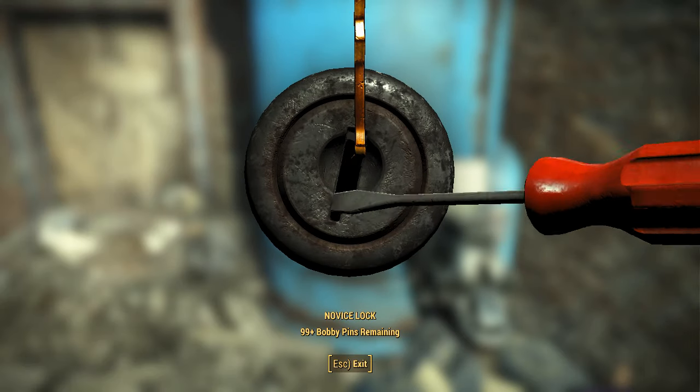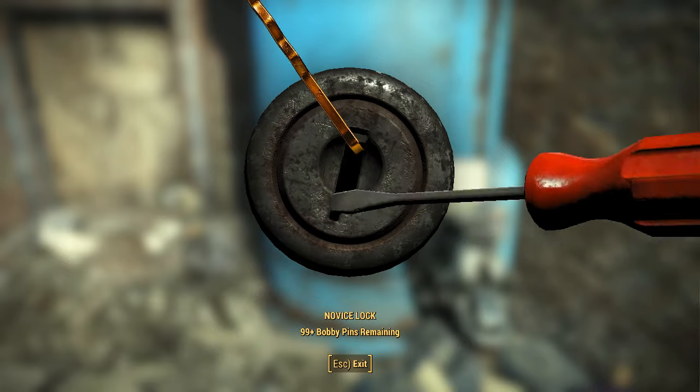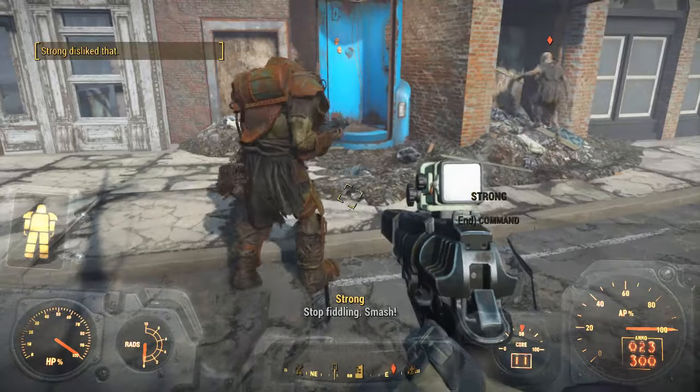As you know, when you pick a lock you put your gun away. That changes of course if you've got the Whisper or pacify ability active — in that case your gun is not put away.